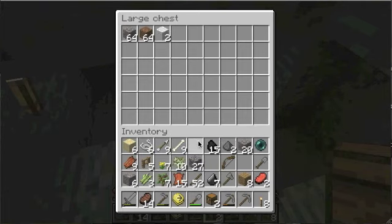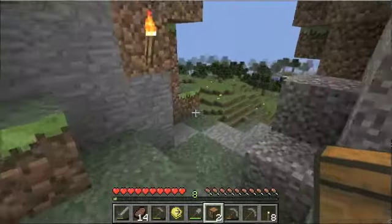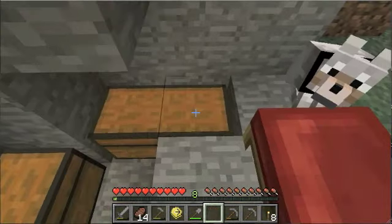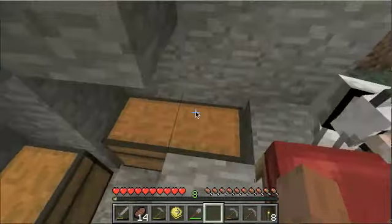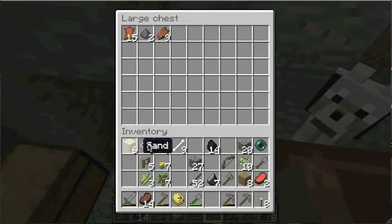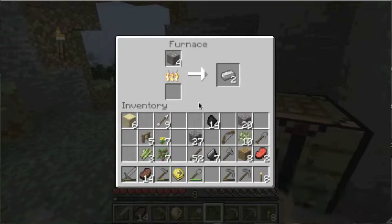Stuff I don't regularly use — wool. I'll keep the saplings. I'm going to smelt this iron. I really have a lot of junk in my inventory — I'm going to put mob drops in here, and the enderpearl too.